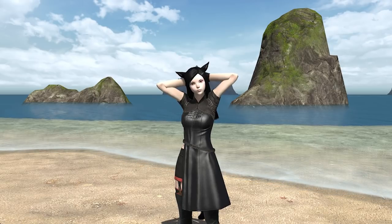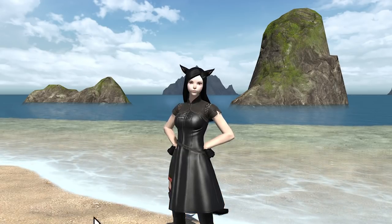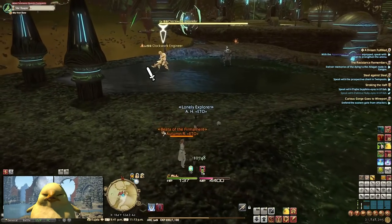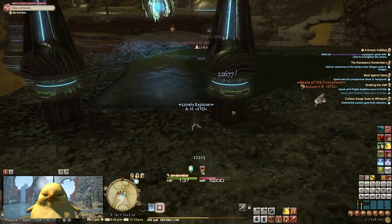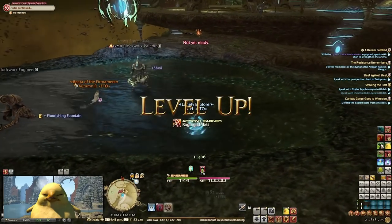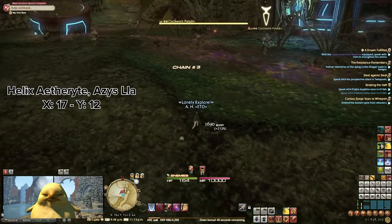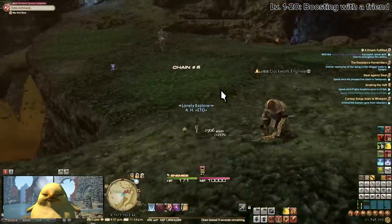If you are starting at level 1, the absolute fastest way to get from levels 1 to 20 is to have a friend do the so-called boosting method. This can be done anywhere where mobs are at level 60 or close to it, they prefer to attack in melee range, and they can be one-shot by a level 80 combat job. I prefer doing this on the Clockwork Engineers and Paladins — just outside the Helix Aetherite in the Heavensward regions. All I'm doing is hitting the enemies with a single attack and then my friend Autumn one-shots them with her level 80 dancer.